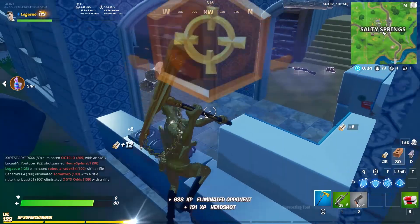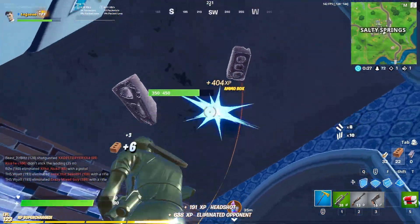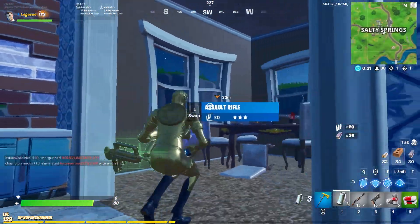That was a free easy elim. I had a green burst and he had nothing so it was a free kill. One of the most important things about winning early game is knowing exactly where all the chests spawn in your house. I know there's three chests in this house so that's why I went for it.